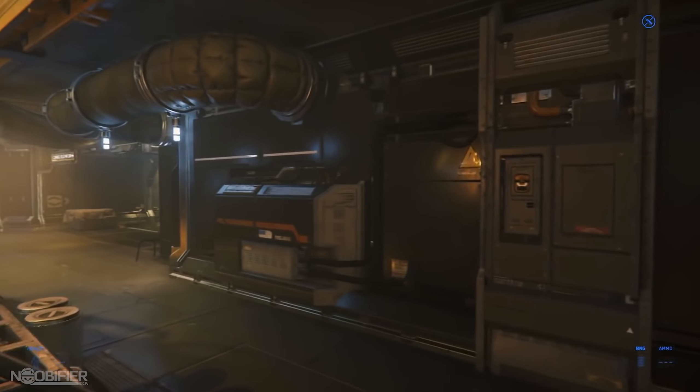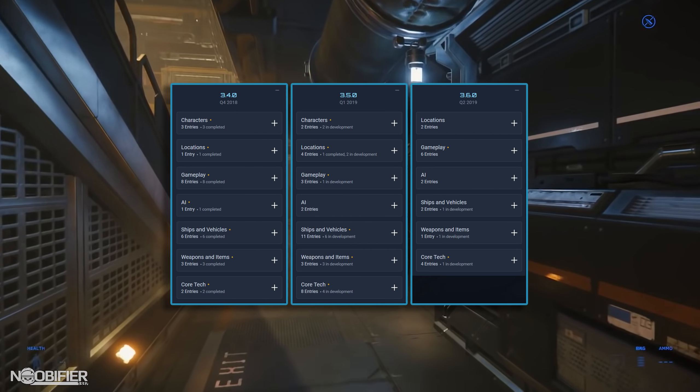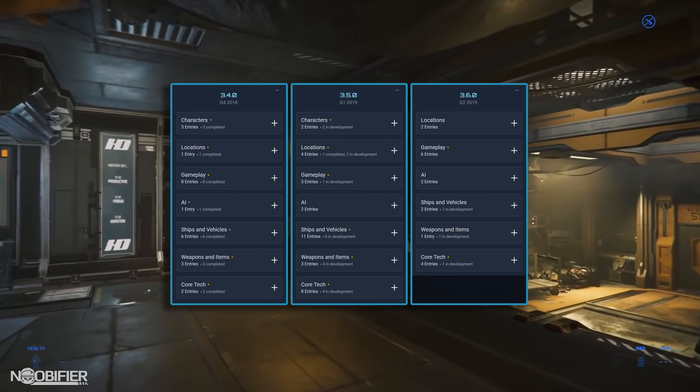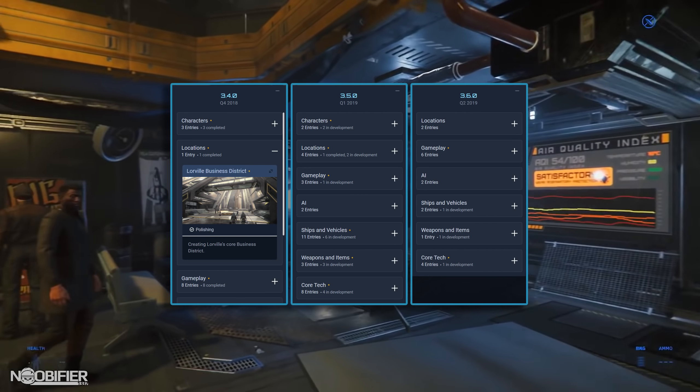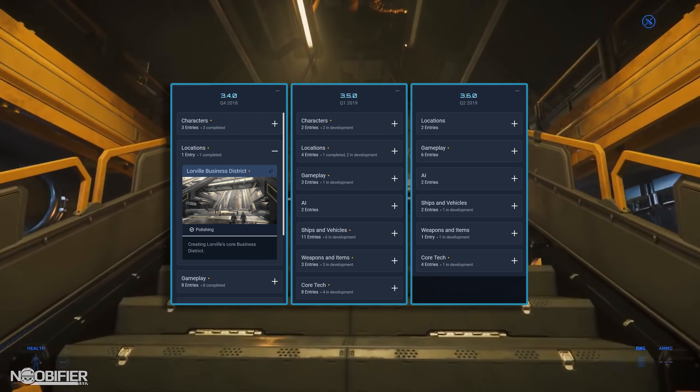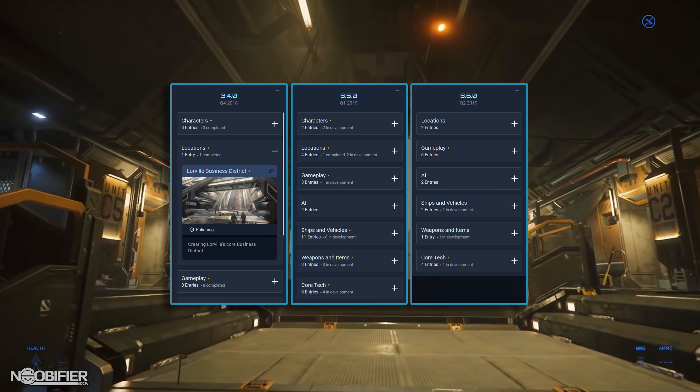Welcome to the updated location information that we'll see in the future, broken down into patches. In 3.4, we got the Lorville Business District, which is a more upscale section of what is, in general, a run-down dump of a city. The new atmosphere and feel of this location is awesome.